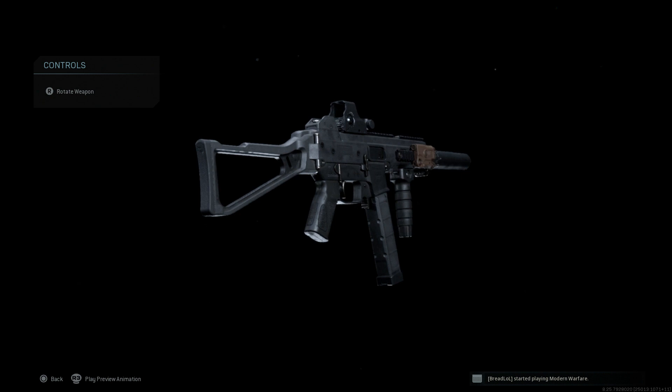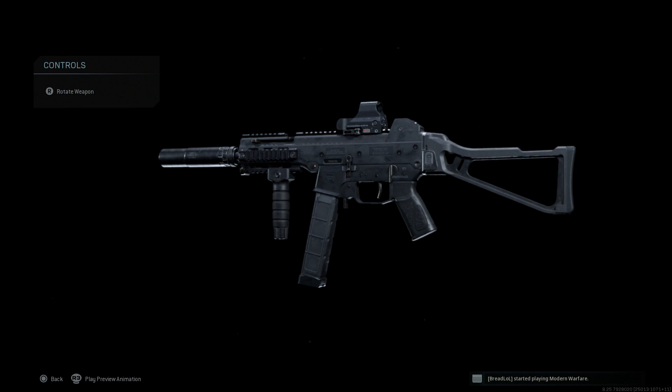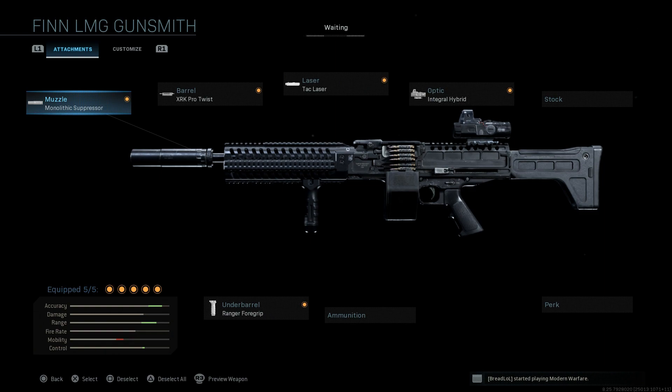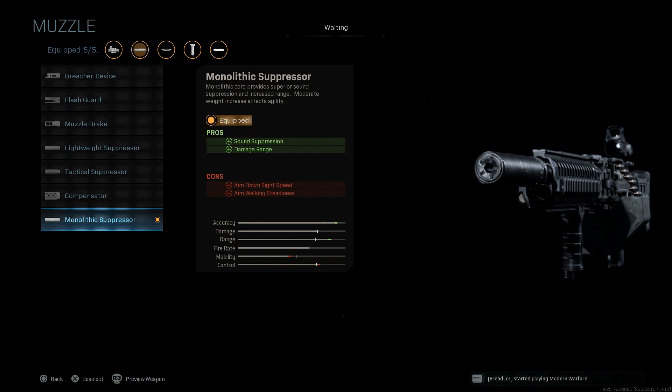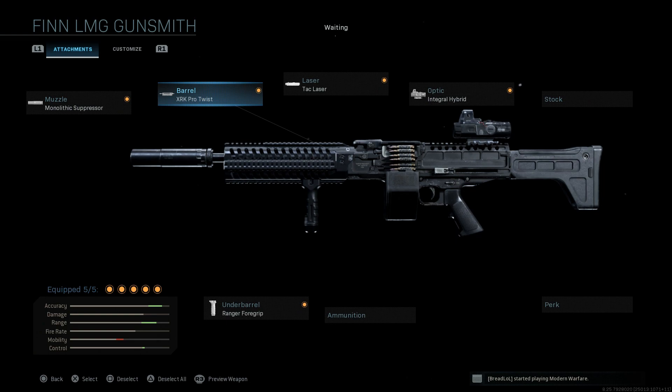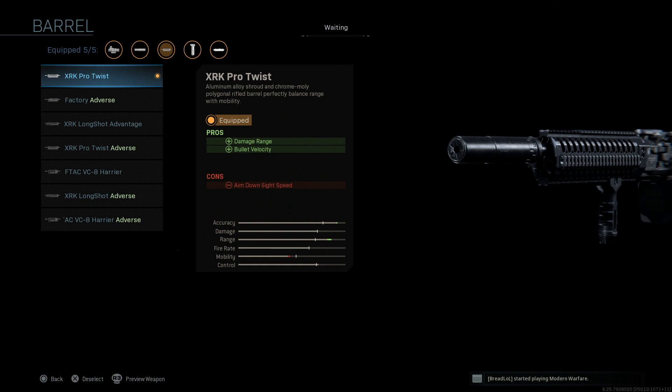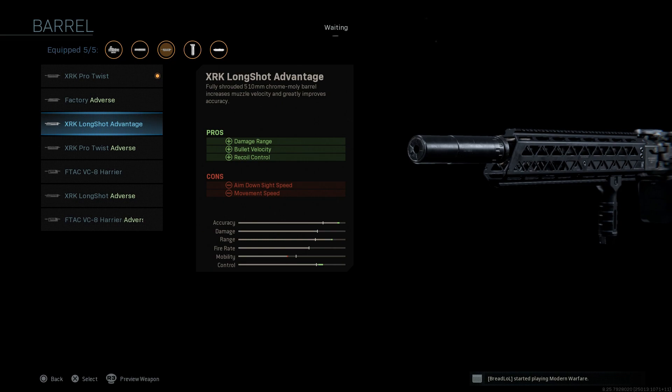The LWC-RI is effective at closer ranges — I wouldn't go much beyond close range with this, and keep in mind the slower fire rate so pick your fights. Next up is the Knight's Armament Company Light Assault Machine Gun. Running the Monolithic Suppressor for sound suppression, damage at range, and staying off the minimap. For the barrel, we're running the XRK Pro Twist — the base 600 to 650 rounds per minute firing barrel. This gives damage at range and bullet velocity. I went with this over the Advantage because this weapon has very little recoil in-game and in real life, so there's no reason to add recoil.